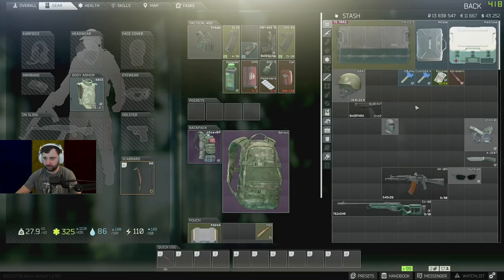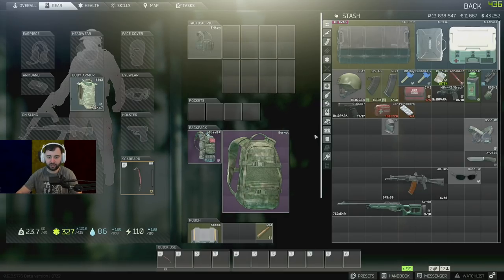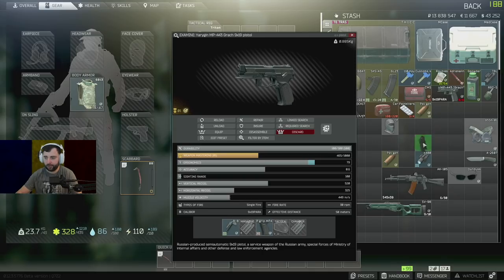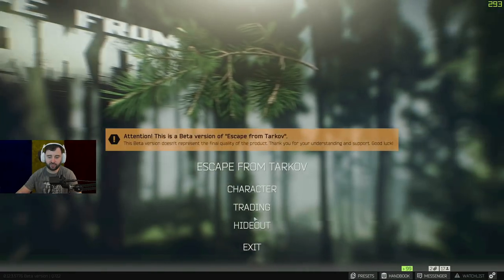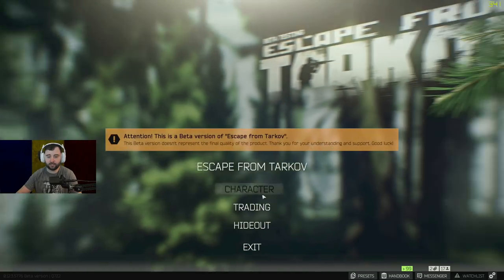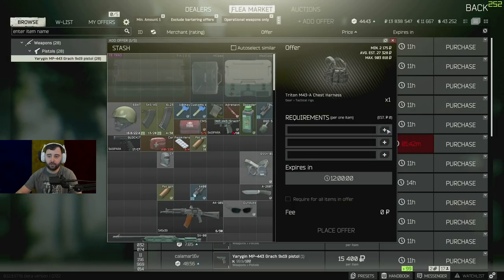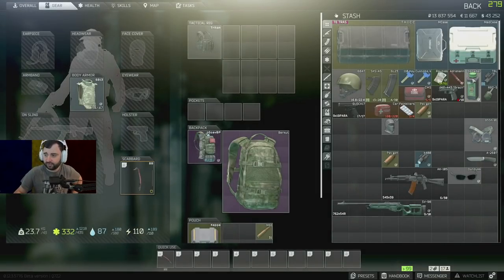I just put everything on me for a second to organize our inventory, and I'll sell everything we got for the sake of calculating how much money we made this raid. A Grok pistol is worth 10,000 on the market; if you sell it to Mechanic you get 8,700. So let's go ahead and put it on the market for 9,999 — we're getting around a thousand more there. Then the green gunpowder we got lucky with.